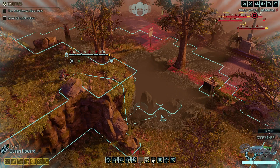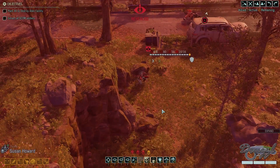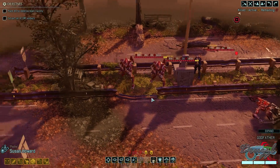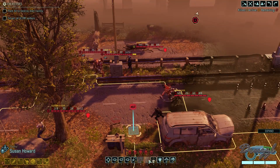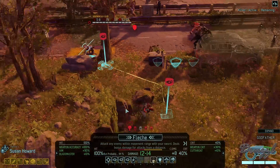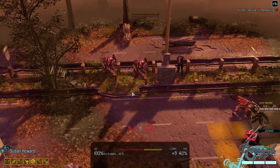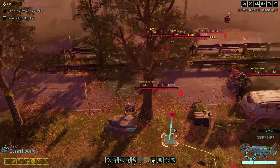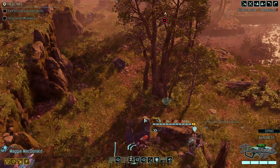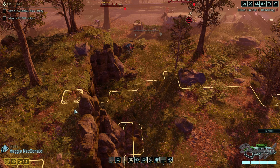Let's grab you and go right here — far enough away, apparently, to get spotted by an Advent Sentinel. She does have Shadow Step and we could Reap her here — five turn cooldown. How much damage does she do starting off? 12 to 14, with a 40% chance to crit. She can't reconseal, so let's see what else we can do. You can't get in a Rage Strike either.